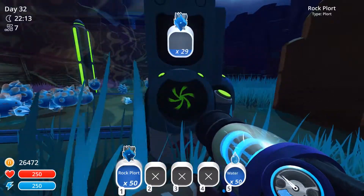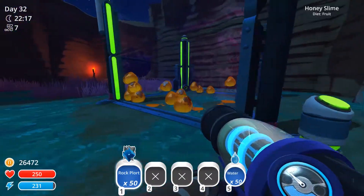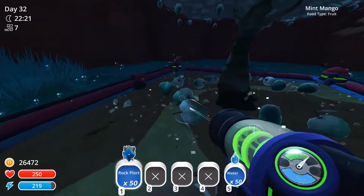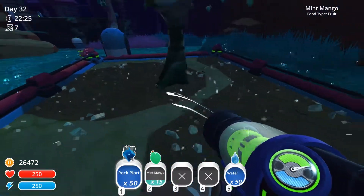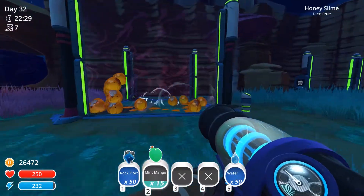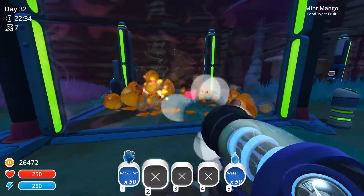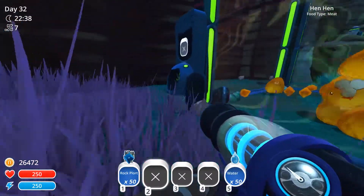Another thing to note is that these plorts can actually be used for other purposes, like crafting essentially. Got some honey slimes over here — they really like these mint mangoes. And if you're wondering where you actually go to get all of this, I would like to show you some exploration in a moment as well. Because of course you've got to go out into the wild to find these slimes, then suck them up and bring them back to your ranch, as well as finding all their favorite foods. You actually have to go out into the wilderness if you want to get any of this stuff.